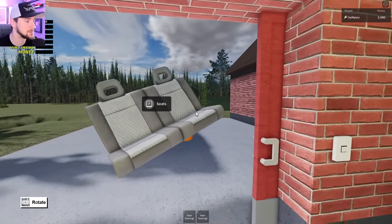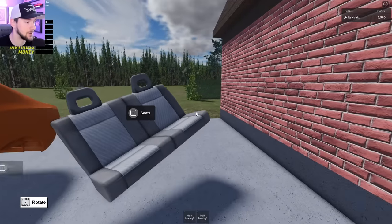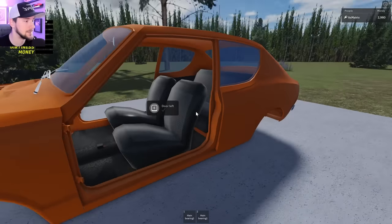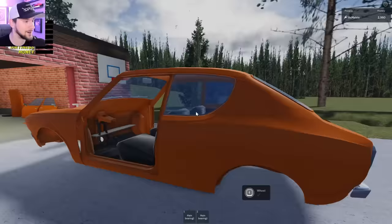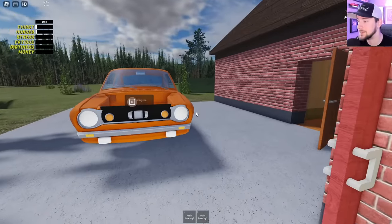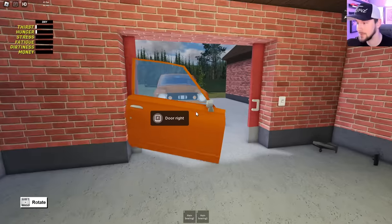Now let's get things going. We can actually pick things up which is kind of funny. Let's see if we can just throw this inside our car. Here we go — seats. Okay, I'll put the seats in. Yes, there we go. Progress! I just realized my head was actually covering the meters for all of our survival stuff, so I'll make it so you can see that.